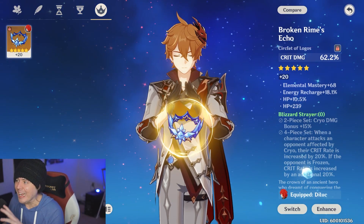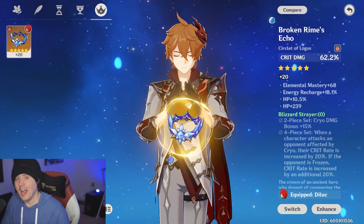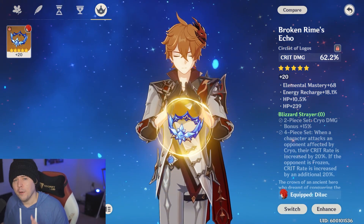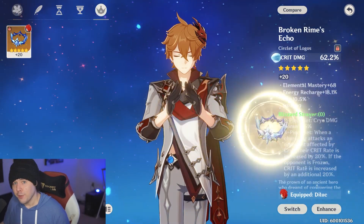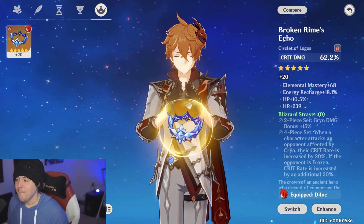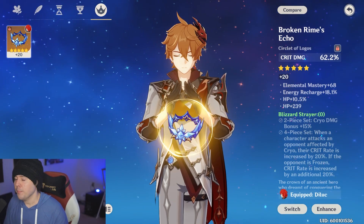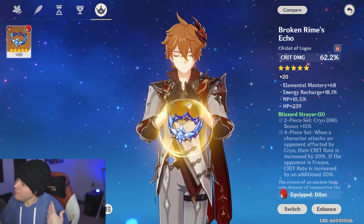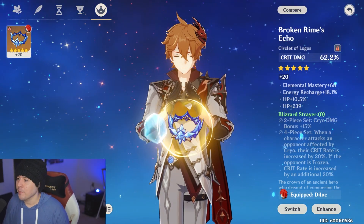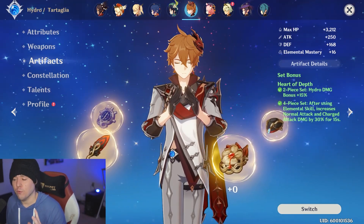On top of the permanent freeze safety, you get 40% free crit rate from the four-piece Blizzard Strayer bonus on frozen enemies. Add a second cryo character — for example, Diona as healer and Kaeya as the second cryo — to activate the cryo elemental resonance, which gives another 15% free crit rate. That's already 55% crit rate before any substats or weapon bonuses. With a crit damage circlet you can reach 80–85% crit rate, making almost all your riptide effects — Burst, Slash, and Blast — crit nearly 100% of the time.